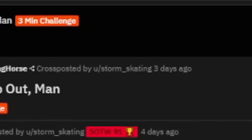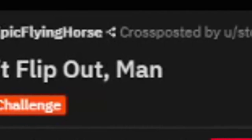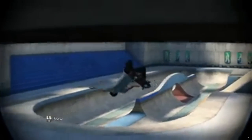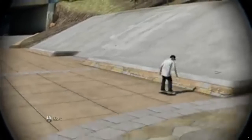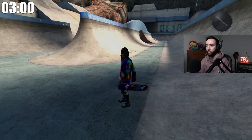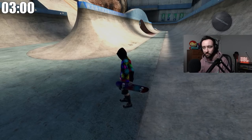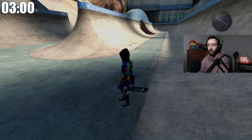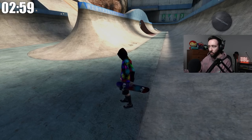The next challenge comes from Storm_Skating, who I believe has been in a previous challenge video. 'Don't flip out man' — let's have a look. He goes huge backwards man, flips out towards the chance center — no, he doesn't. Okay, I get what he means now: don't flip out. All right, ladies and gentlemen, we are at the Super Ultra Mega Park, looking to backwards man through this thing, do a backflip, go backwards again through the tunnel after a speed glitch. Three minutes on the clock, starting in three, two, one, go!